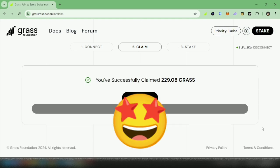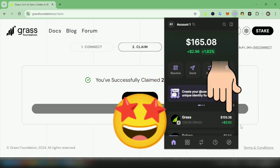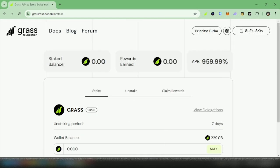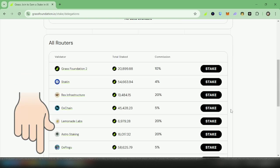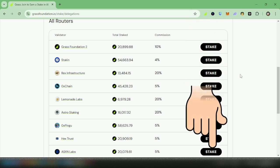I've claimed my tokens. Let's check my Phantom wallet — they're here, and this was the price of Grass at the time of making this video. Next, let's stake them. You can stake here or view the delegations first. Just choose your preferred validator — this is just an example and I'm not endorsing any of the validators. You can also stake more Grass across other validators. Just click Stake across your chosen validator.